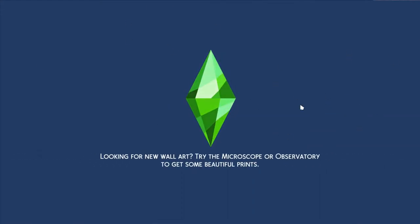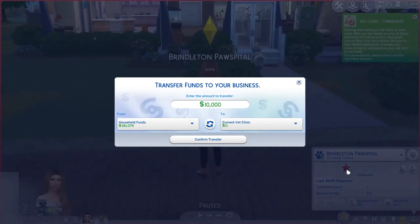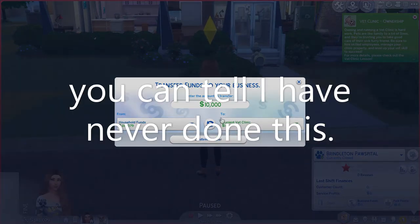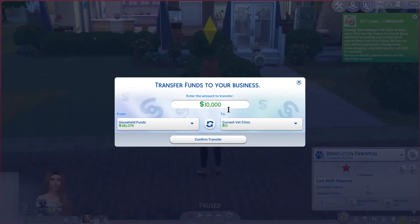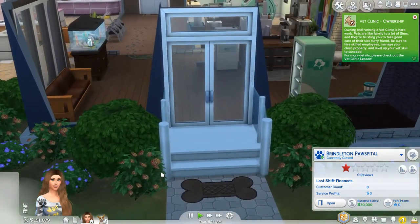My corgi can be there to support the little animals! There's a one-star review already. The household funds and current pet clinic — I need to transfer funds to the business. Let's transfer about thirty thousand dollars. Confirm transfer — okay!